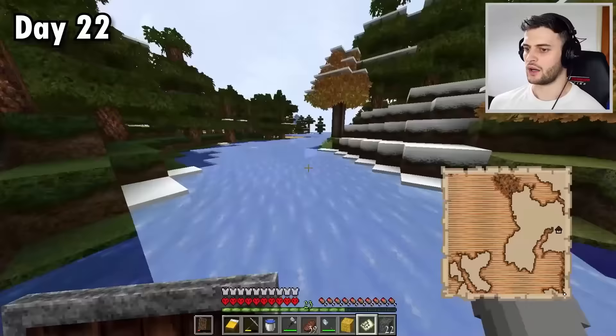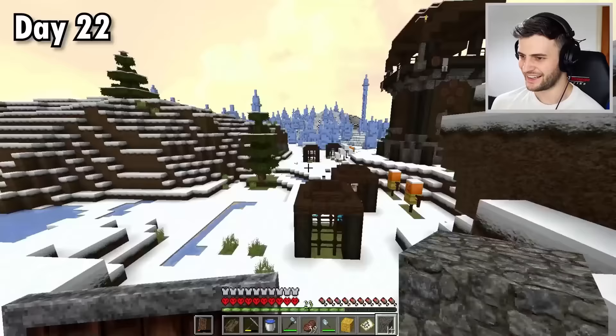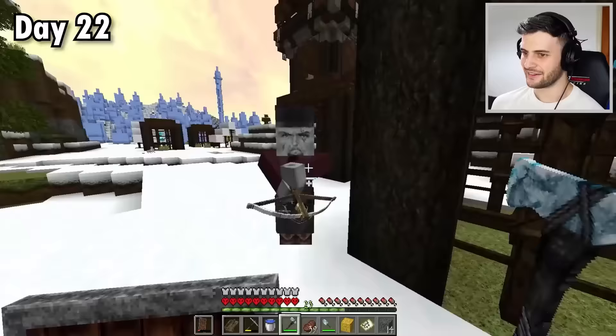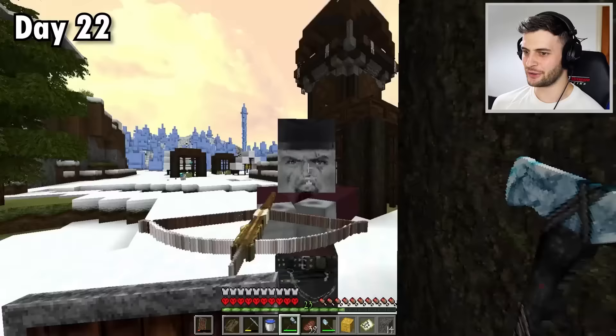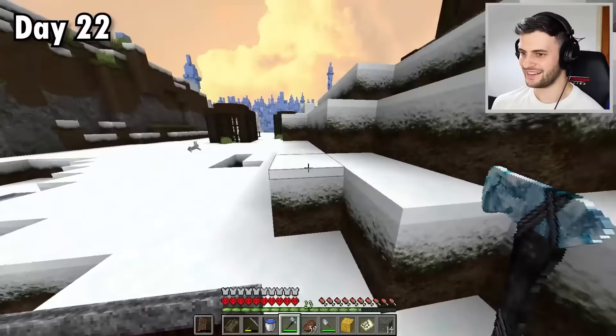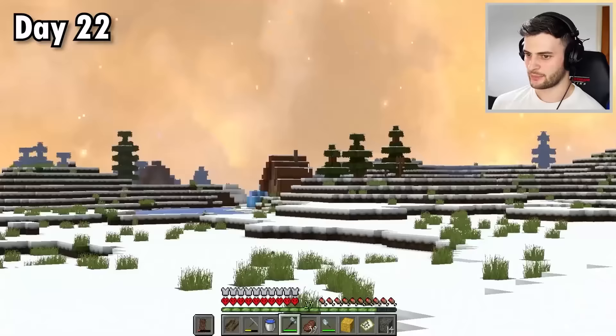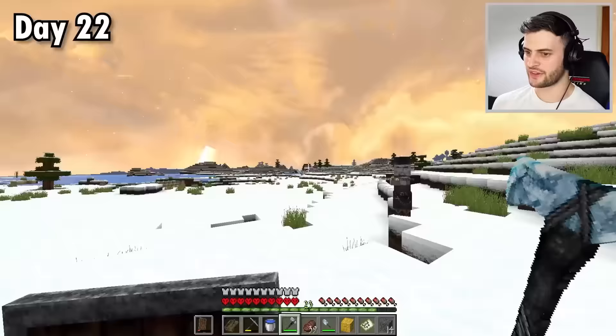Might as well grab that block and continue searching. Well, what do we have here? A pillager outpost. And the pillagers... what are them faces? Look at you — you do not look happy. My goodness gracious me, I've never seen someone so angry. And then you look really happy — the pumpkins. I guess it's good to know where this is. Maybe on my way back I come here and do a raid — there's a village just there, so not far away at all. Obviously, my priority right now is to find the mansion, so I've made sure to note down the coordinates.